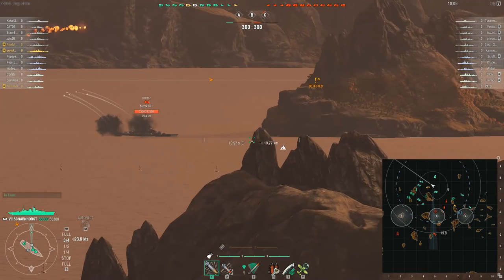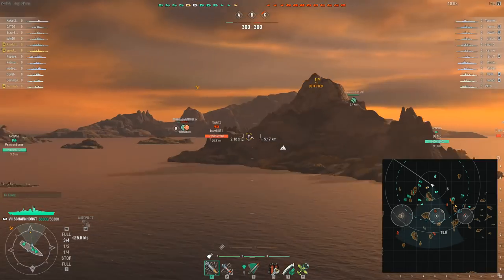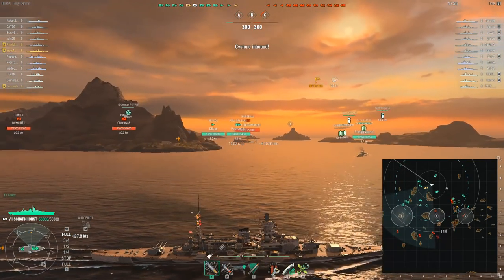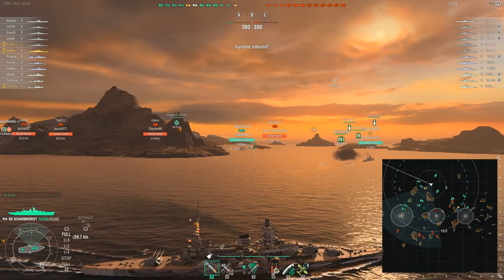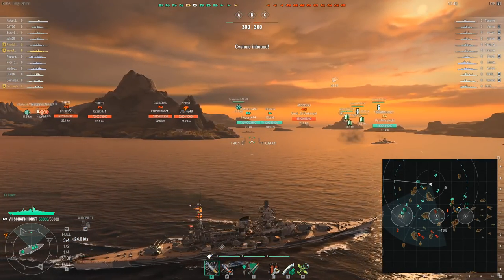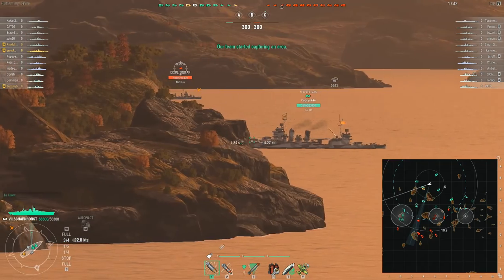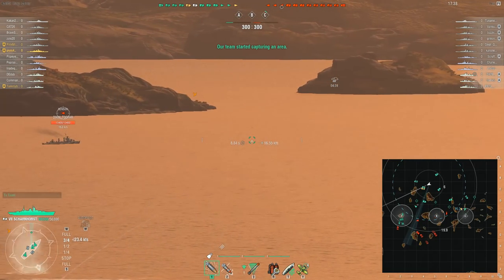You do kind of want to play it safe at the beginning. You want to get in there, have people spotted — getting the enemy team spotted up with your destroyers and whatnot so you get a general sense of where they're going and where your team should go. In random battles, you generally know what caps are going to be taken first. On Land of Fire, it usually is going to be the A cap zone — it's more open for the larger ships, so they generally prefer to fight over there.